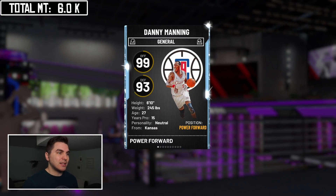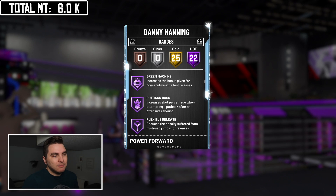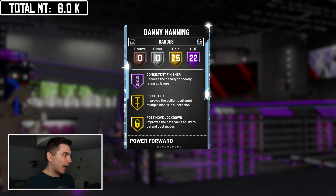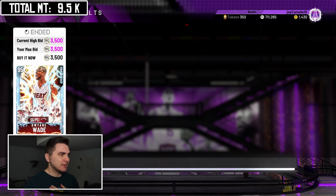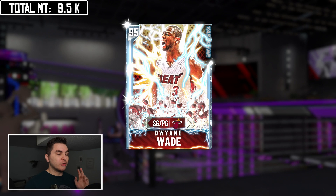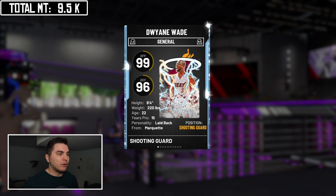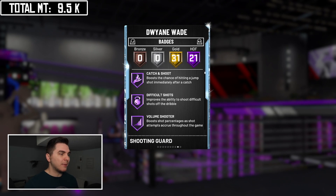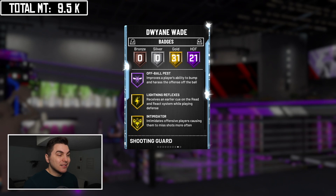Danny Manning is a 6'10" power forward with Base 11, which is still dominant this year, and 22 Hall of Fame badges — that's all you need to know. You get them for 2k. Danny Manning and Nick Batum are absolutely the base of my lineup. Now, Dwayne Wade is going to be the carrier of this lineup. This year there are two amazing jump-shooting bases in 2K: Base 98 and the Dwayne Wade base, which is basically the same.